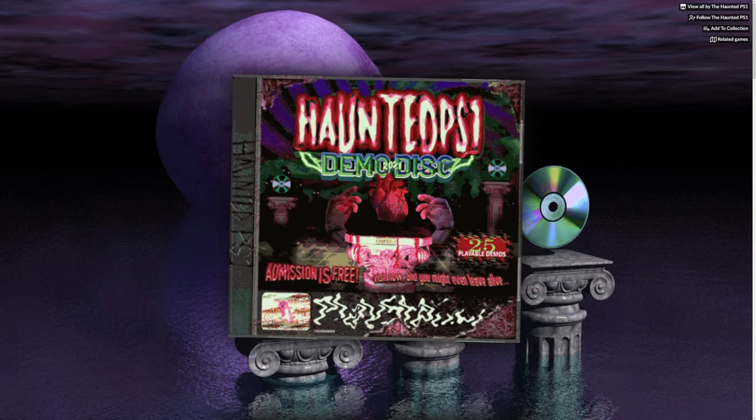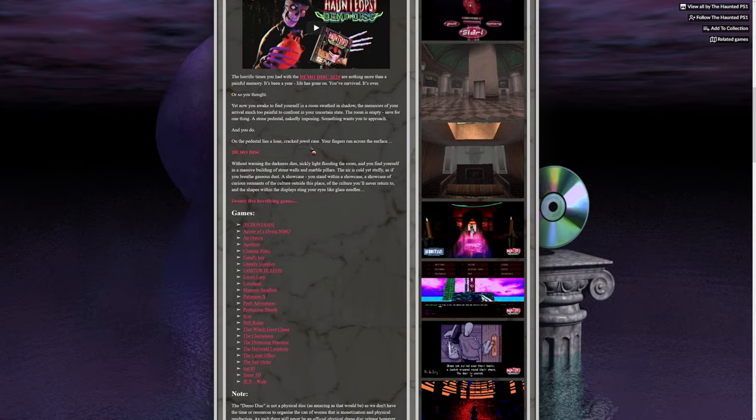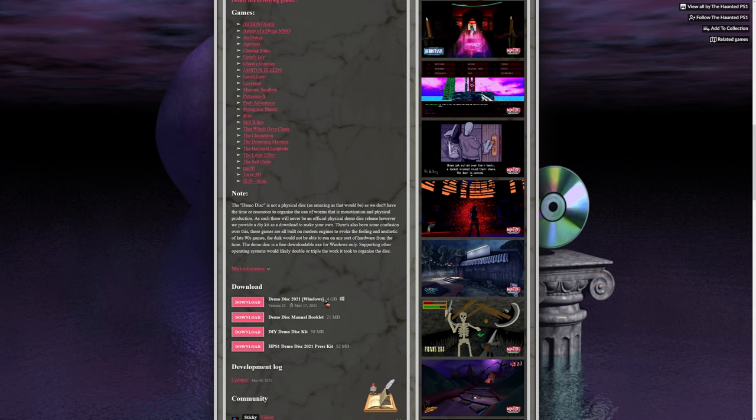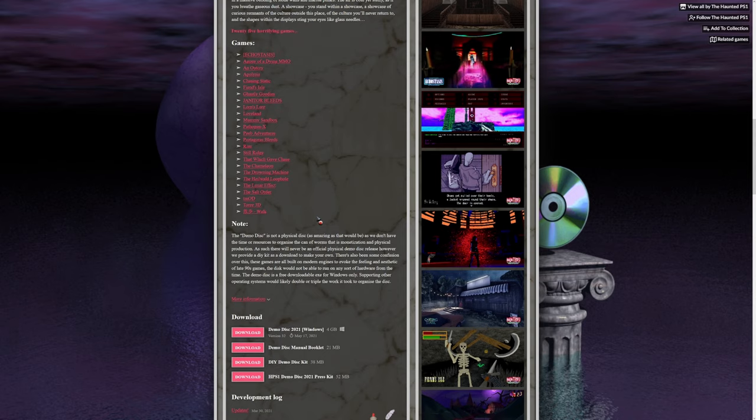There are 25 playable demos. There is a lot of stuff to go through here, and they all kind of have their own individual pages you can check out with screenshots. There is a way to pick these freely, or there's kind of an experience you can go through and jump into. It is only on Windows — this is of course not actually on the PlayStation 1; this is all using modern game engines.